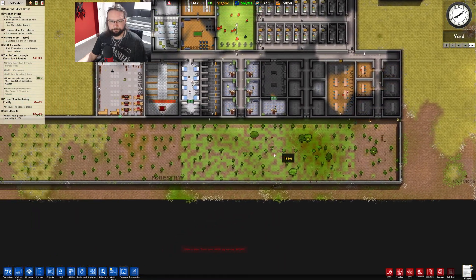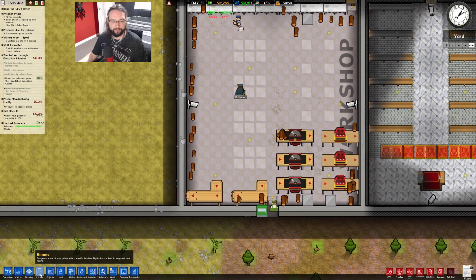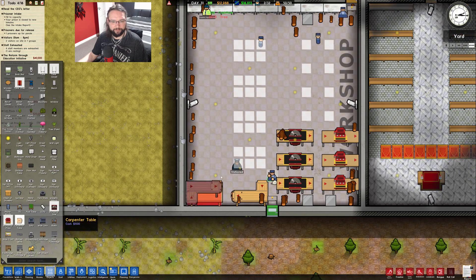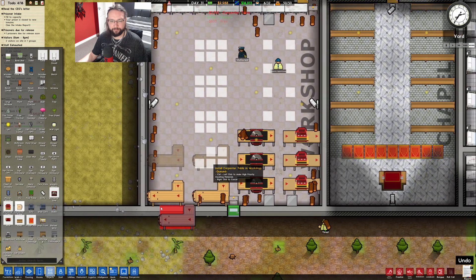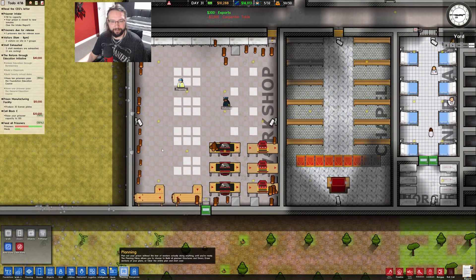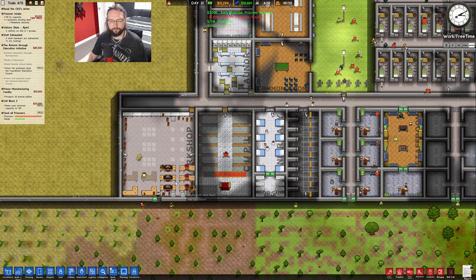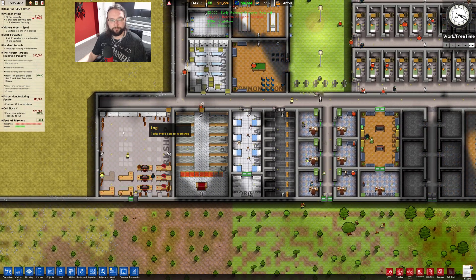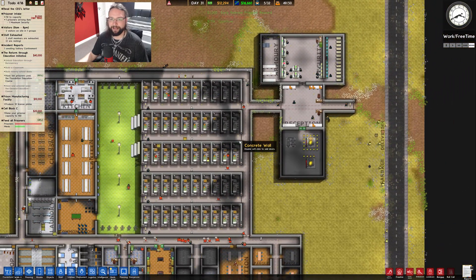That isn't going to be a continuous thing, but we can try. Why are you putting logs around the edge? You're weirdos. Let's get a couple more carpentry tables in here - like this and like that. And we can remove the plan in there. I'm probably going to need more foremen. You need more foremen for this - you're allowed more, sorry.